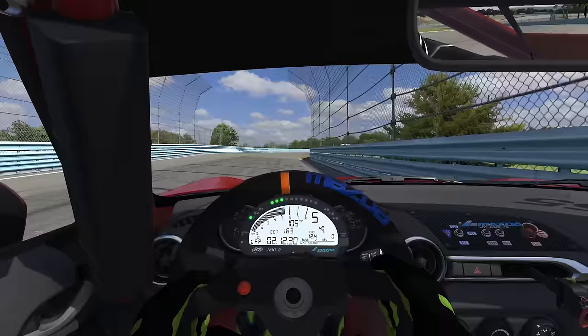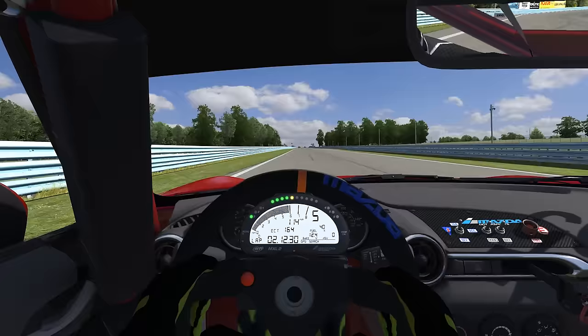Now we're on the back straightaway, and this is where the draft can really come into effect. We can get a good tow on someone and get a pass going into the bus stop chicane. It's also an opportunity to check your mirrors and see if someone's trying to challenge you as well.